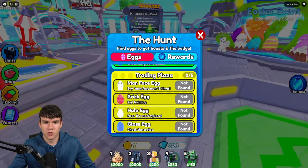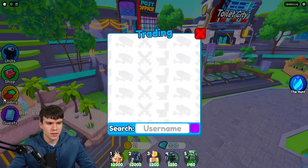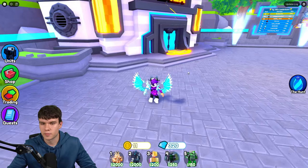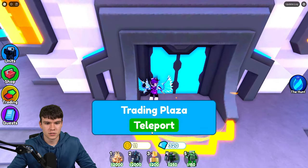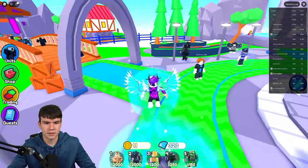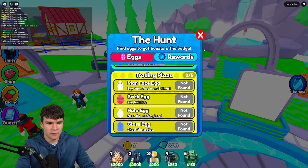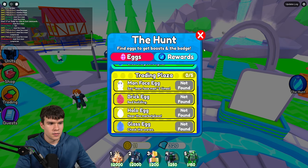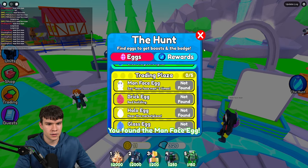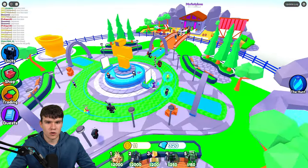Now we need to go to the trading plaza. We're going to teleport into the trading plaza right now. Pretty much, there's the man-faced man egg — you say 'man-faced man' three times, just over here, and there's the man-faced man. There we go — that's how you guys can get the man-faced man egg. We've managed to claim it up.